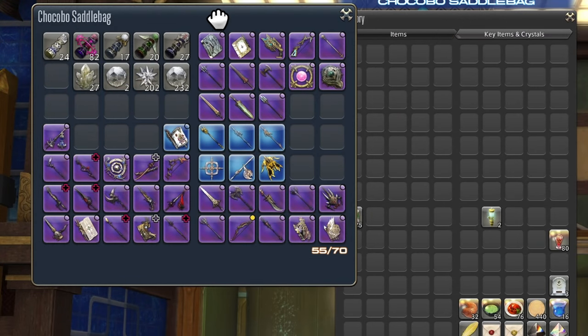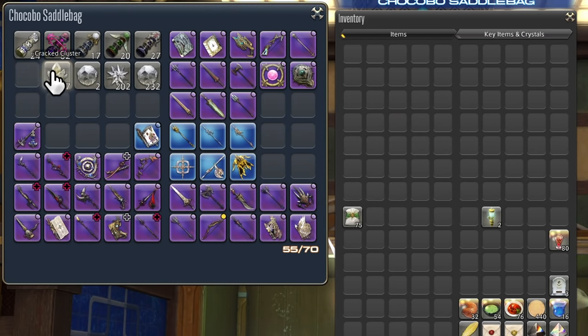My chocobo saddlebag acts as storage for a few odds and ends: primal tokens, hunt crystals for materia, and my weapon collection that will need to start being transferred to a retainer next expansion. Within this clip, there are 23 items in my inventory. When Endwalker launches, this may even be dropped to below 20 items.